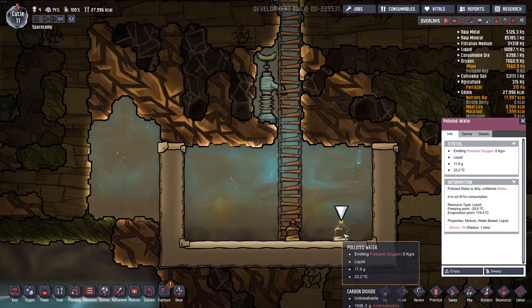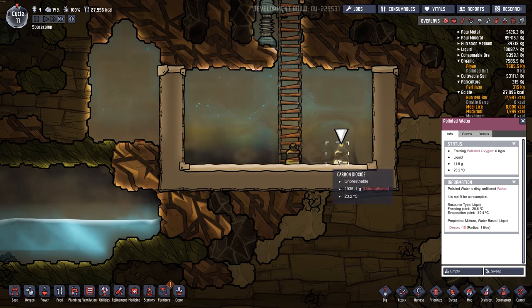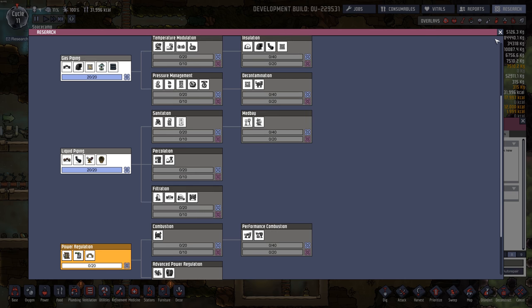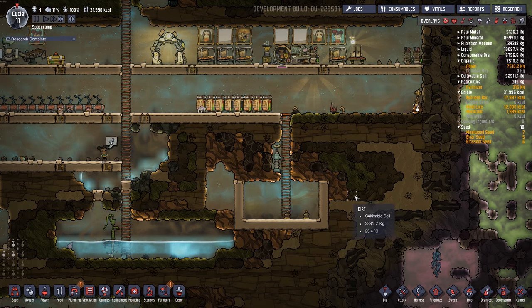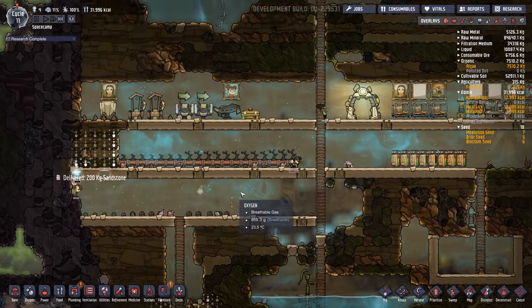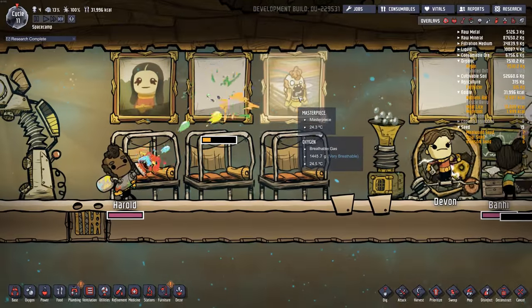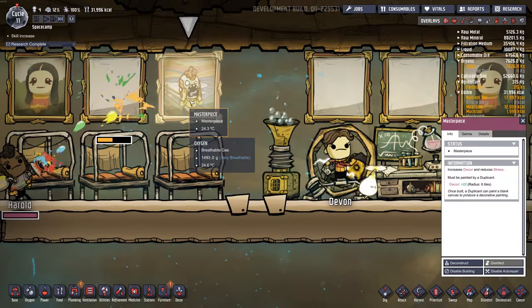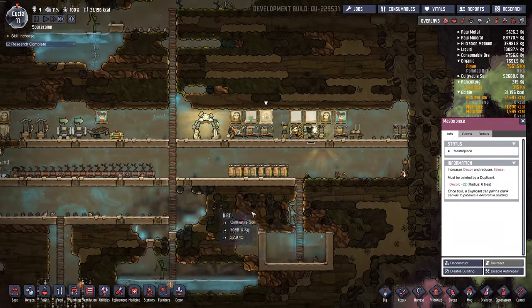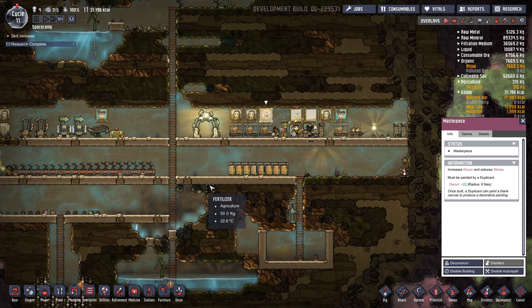It looks like this polluted water is slowly disappearing — there were four bottles here, now there's only two. So we're going to need a fertilizer synthesizer as our polluted water sink. Pinch of pepper nut needs polluted water — so we've got a couple ways to get rid of polluted water. I like the new art, I like the new music.